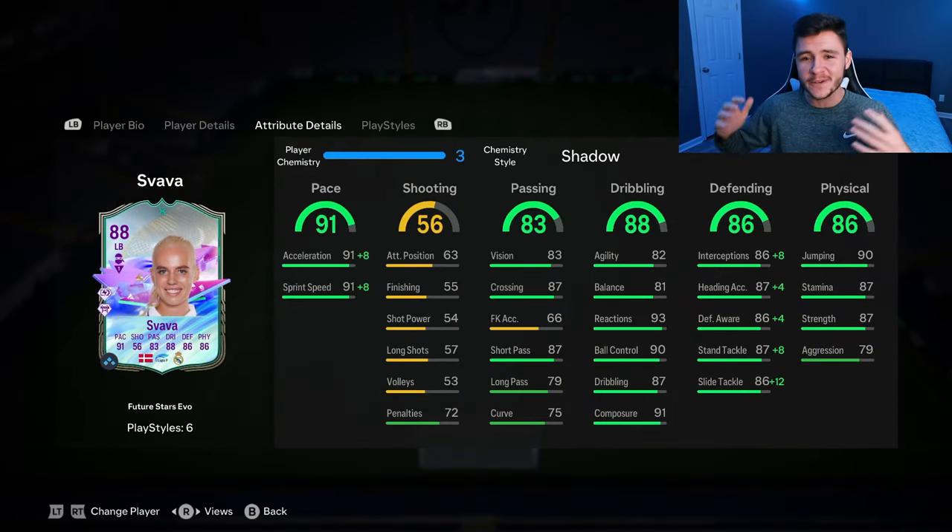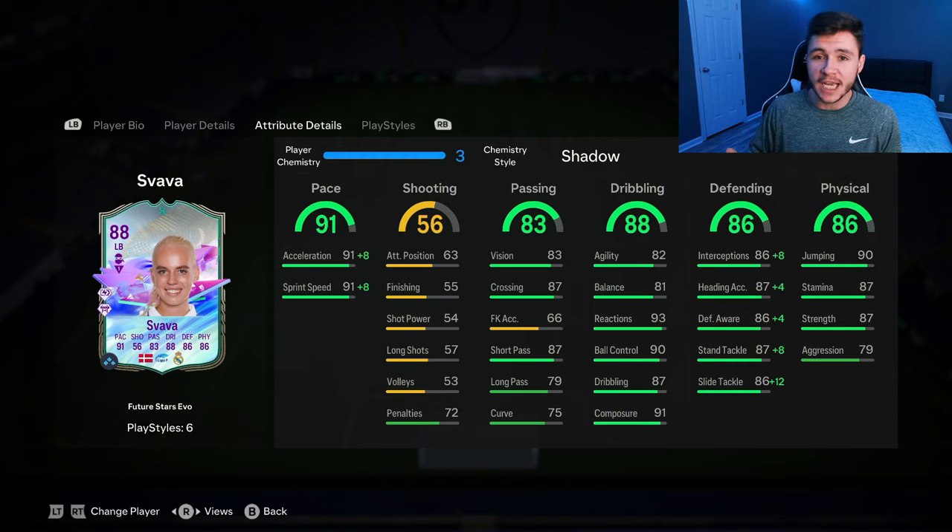And there you have it, ladies and gentlemen — that is us using the new Svava evolution card in a few games of Fut Champions. To be completely honest, a really solid fullback. I think the way to go is to give her the Shadow chem style and use her as an overlapping fullback because going forward and defensively, she's really solid. With the Shadow chem style, she does have 99 pace overall and in-game she was very quick. 56 shooting for the most part is not a great stat, but we did manage to score a few goals, which was nice to see. The 83 passing is a pretty solid stat, though her passing might be a tad bit inconsistent from time to time. Although the card has 88 dribbling overall, the 82 agility and 81 balance aren't the craziest of stats, but she was very quick and swift on the ball, especially with her five-star skill moves.